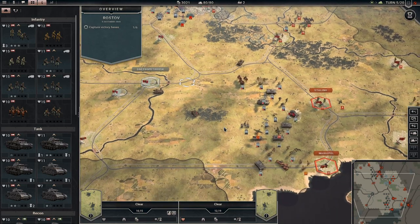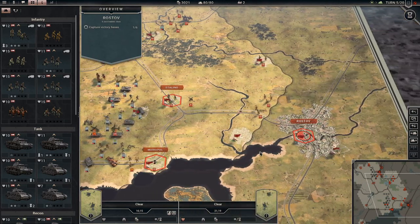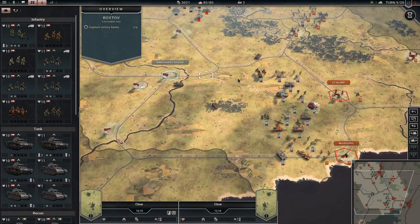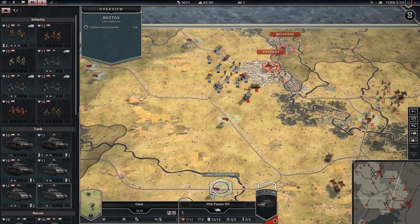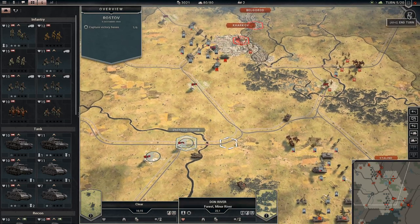Welcome back to PanzerCore 2 folks. We are moving on Rostov, which is over here, and we are actually making pretty good progress, I think. The big problem is Kharkov up here, but I think we've mostly got that handled down. Maybe. Their tanks are pretty banged up. The KV-2 is down to one strength. So yeah, we're looking okay.